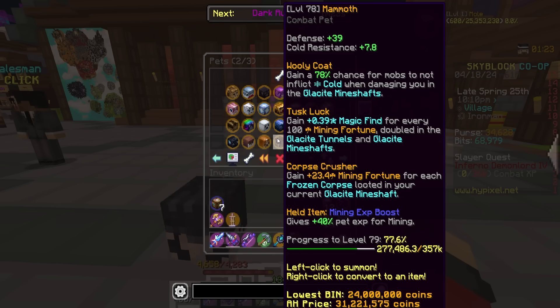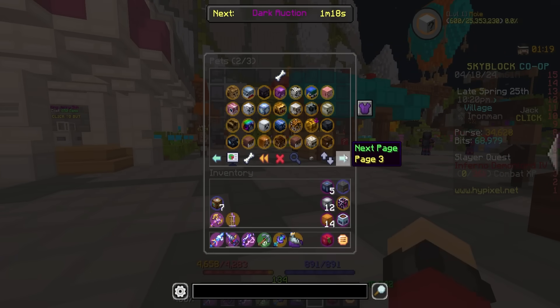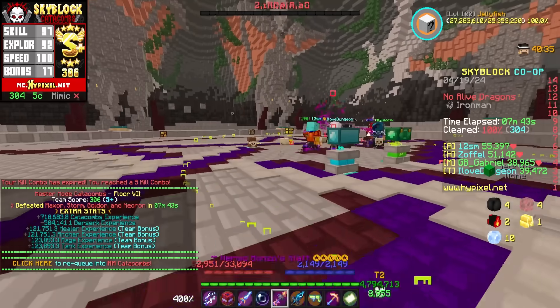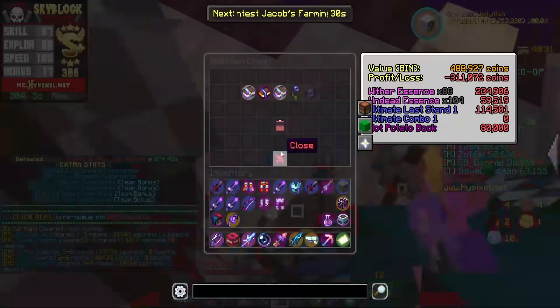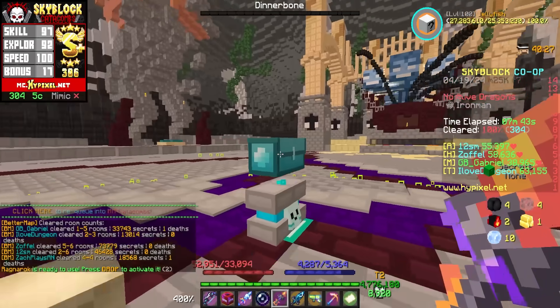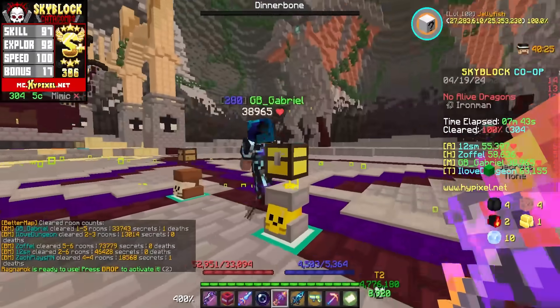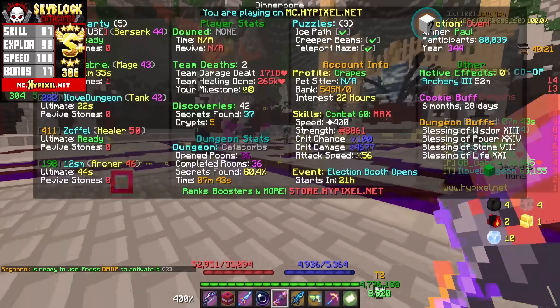I might level the Mammoth a little bit more before I swap over, but yeah, we have two of the brand new pets we can actually work towards leveling up now, which is super nice. First run back doing M7 and all my mods are broken - I didn't have the dragon hitboxes, my terminal solvers weren't working. It was honestly a mess. So I need to fix those real quick, and then we'll hop into the next one, but good first run of the day.